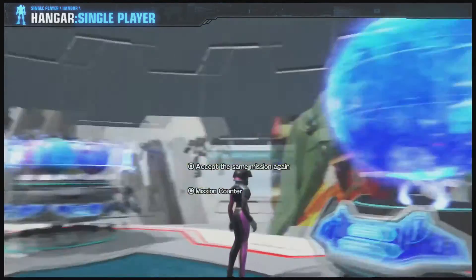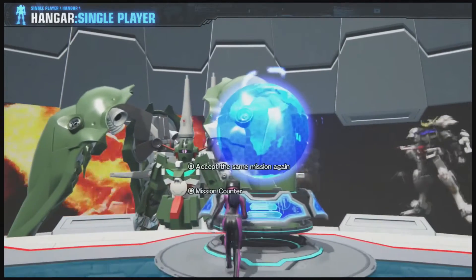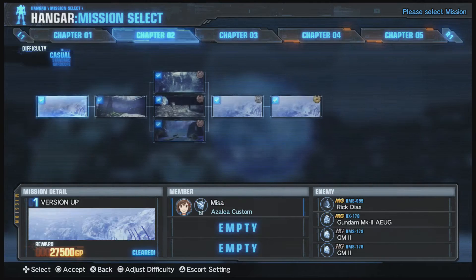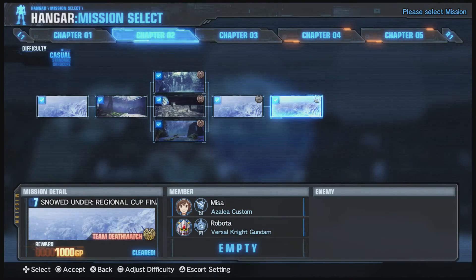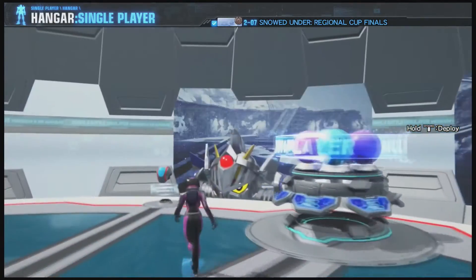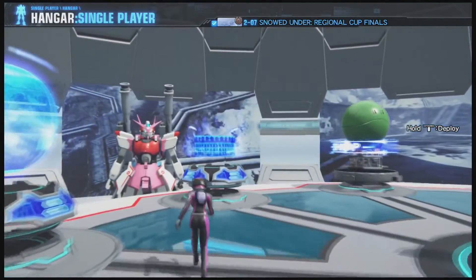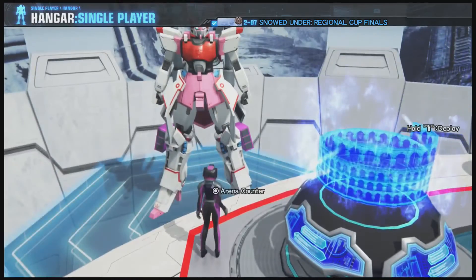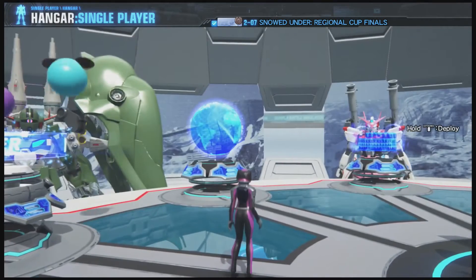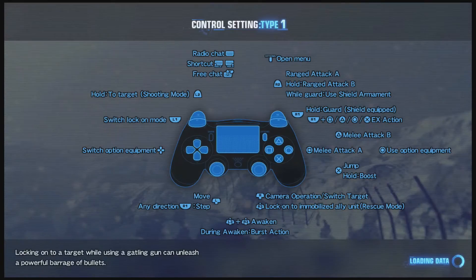We're going to go fight the most annoying boss in this game — almost as annoying as the last boss, but the last boss gives you a chance. We're not going to fight the final boss; we'd get our ass kicked. Yes, it's the one you think — the boss that's more annoying than the final boss. We also get our allies — Miso went back to our old suit, which is kind of strange.